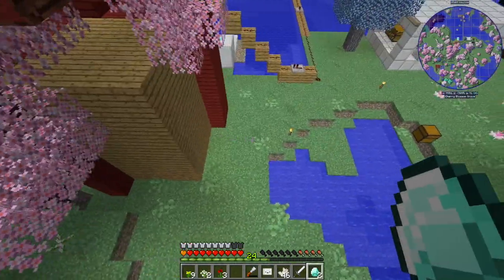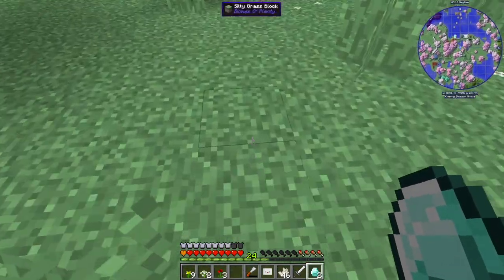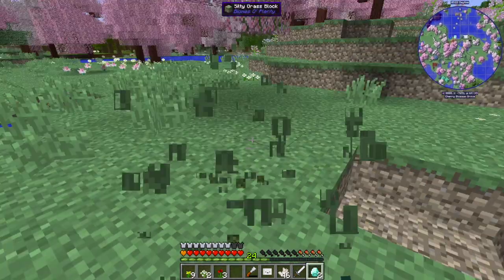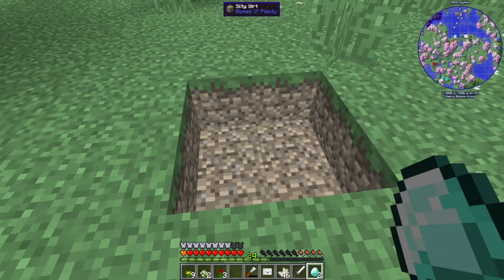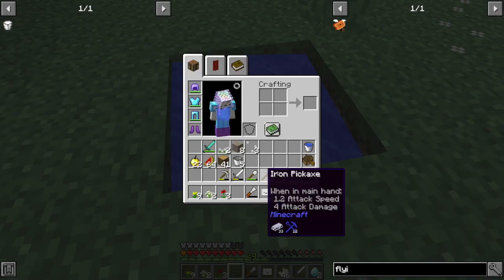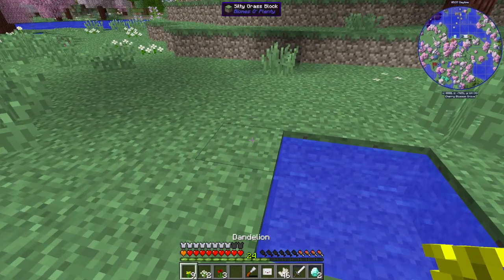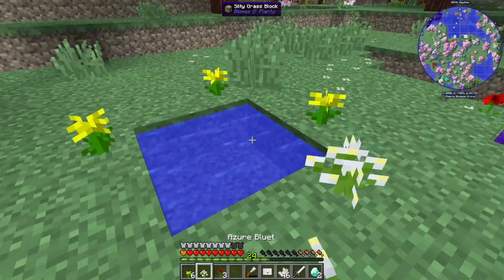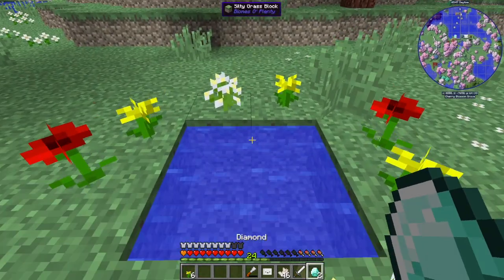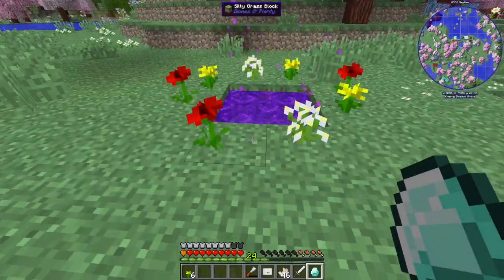I'll go through it again just in case you didn't catch that. Just dig a two by two square down into the ground, then fill it with water, surround it with any Minecraft flowers, then take one diamond and chuck it in the water and it turns into a Twilight Forest portal.